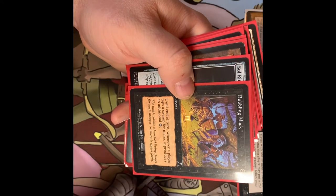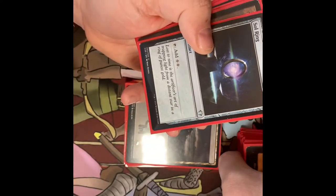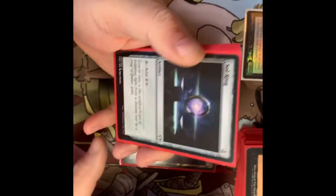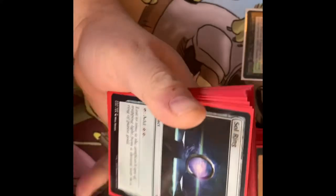Bubbling Muck — until end of turn, whenever you tap a Swamp it produces an additional black mana. Doesn't sound like a lot, but for one black mana if you have five Swamps out, that's a lot of mana. It can be pretty good. Now getting into the artifacts of the deck — we have a Sol Ring, and we're running Jet Medallion. Your black spells cost one less colorless to play.